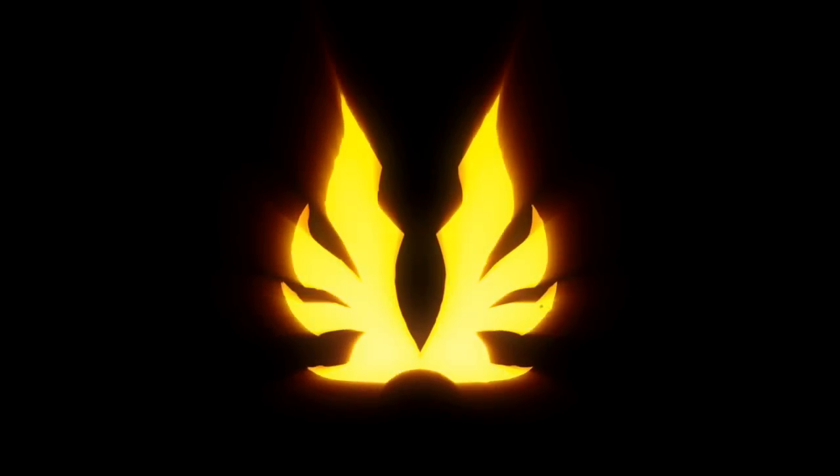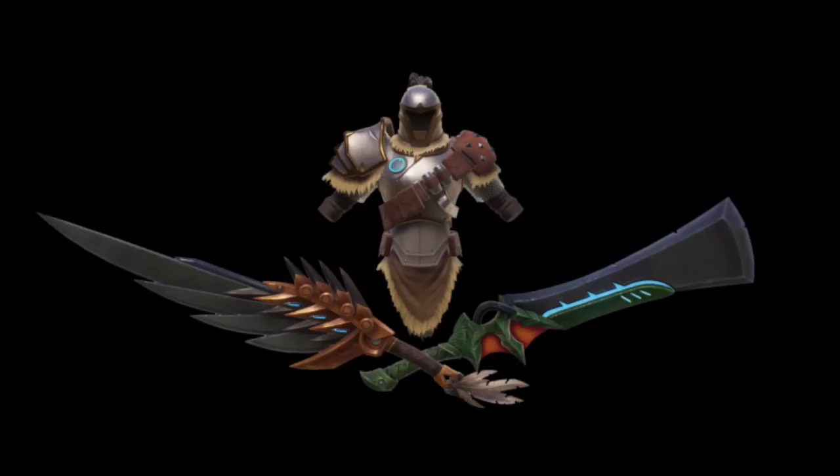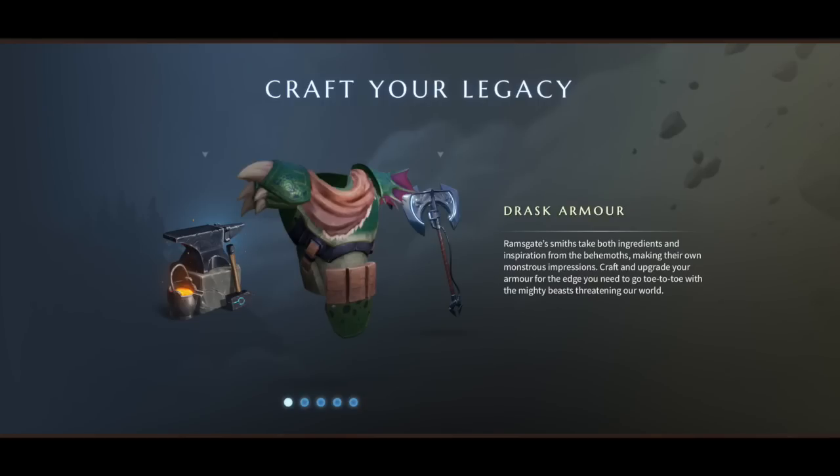Like Monster Hunter, and this is the crux, you can craft weapons and armor out of the large monsters that you take down. When you kill a behemoth, you earn what the game calls Aspect Arcanite, which is kind of like a crystallized form of that monster's energy — sort of like a general carve item. Also, if you break apart on a monster, you'll earn special materials that are also used to make weapons and gear.